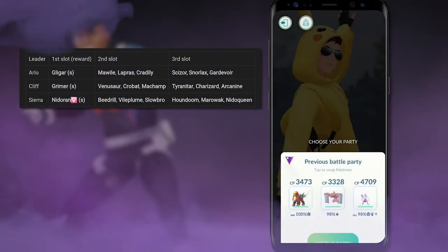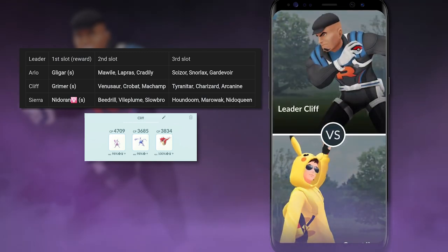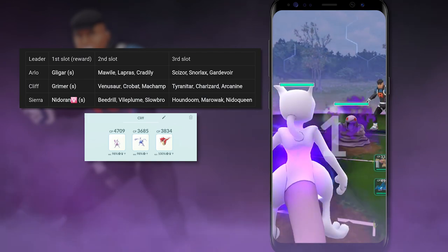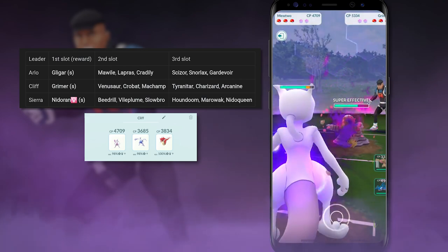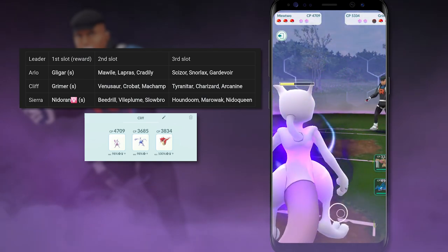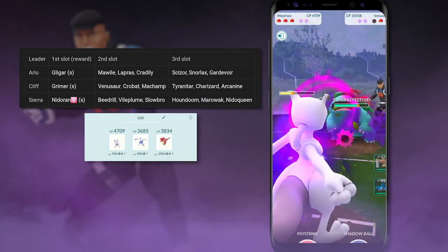Next, let's move on to Cliff, because the counters are going to be somewhat similar to Sierra. First and foremost, he's going to have Shadow Grimer — a Pokemon many of you should be familiar with from Grunt battles. It's a Poison type, so bring a Psychic type just like with Sierra and you'll be good to go. All three of the potential second Pokemon that Cliff will use are also weak against Psychic types, so if you're running a Psychic type against Cliff, you'll be good to go for the first two Pokemon.